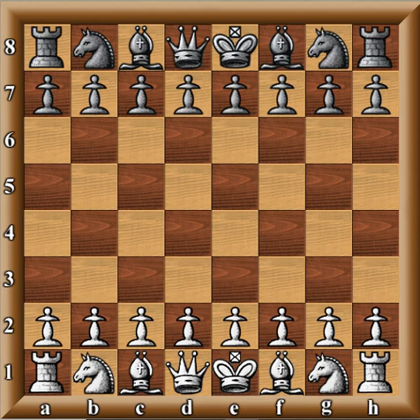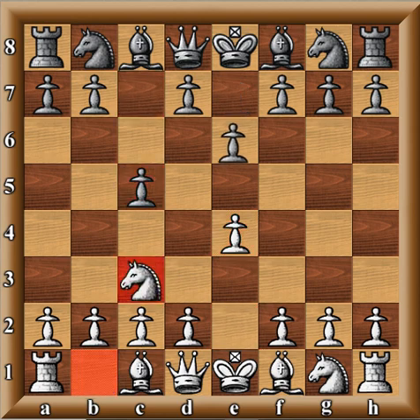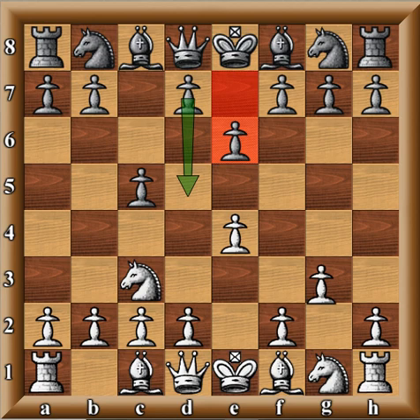This first game takes place between two former World Champions. With the White pieces we have Boris Spassky, who has many games in this line, and with the Black pieces we have a young Garry Kasparov, who was already probably number two or three in the world at this time. The game began e4, c5, and when knight c3 comes out, Kasparov immediately plays e6 with the intention of playing d5. After g3, d5, and e takes d5, e takes d5, we reach the key position.